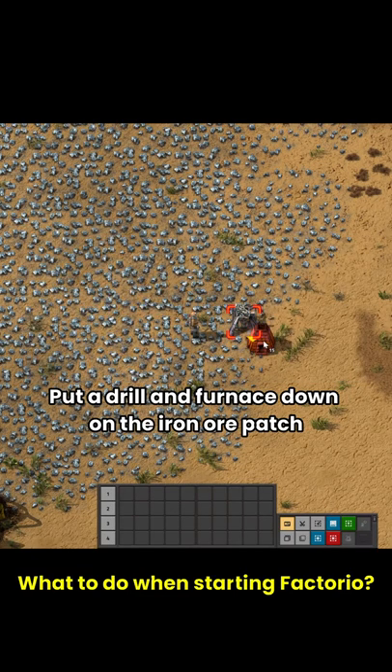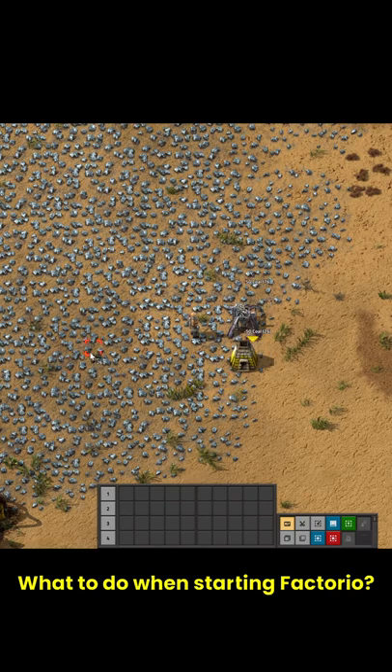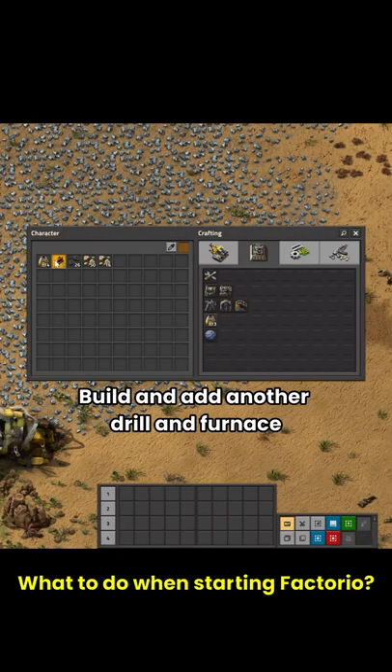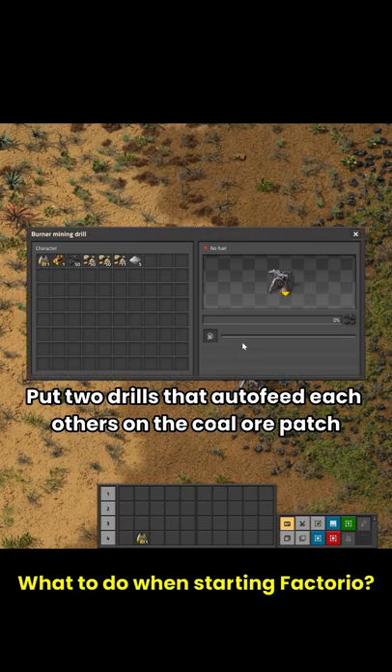Put a drill and a furnace down on the iron ore patch, then build and add another drill and furnace. Next, put two drills that auto-feed each other on the coal ore patch.